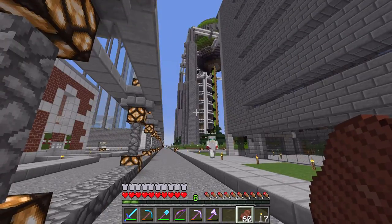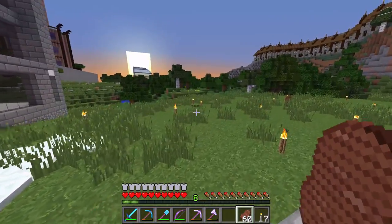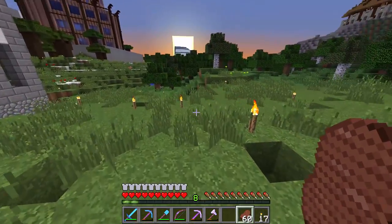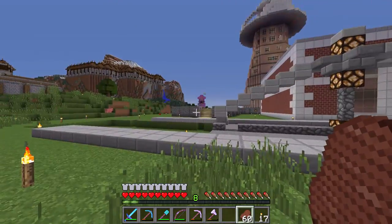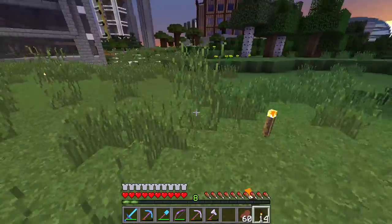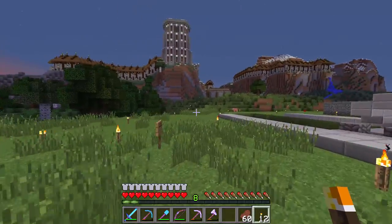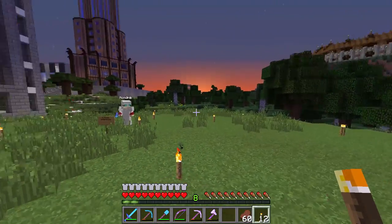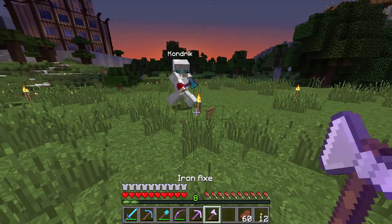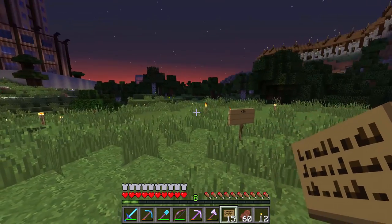We're clearly in the skyscraper district and our first build is going to require the height of a skyscraper. I have to do some planning and testing. We've got a decent spot over here — nobody else has claimed this area. I don't know how big it's going to need to be. The sign — it's no longer G Rated Enterprises, it's going to be the KSA: the Kondrick and Soap Alliance. That's going to be the team name.